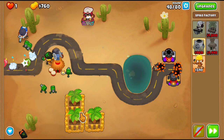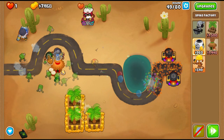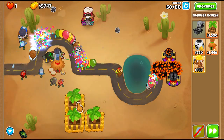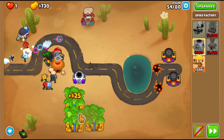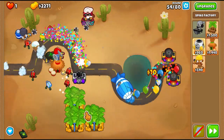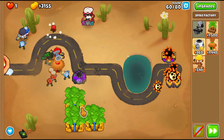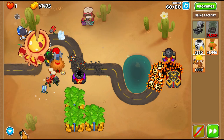We'll upgrade one of our spike factories to a 2-2-0 and then eventually to a 3-2-0. We'll go ahead to round 49 when we upgrade the engineer to sentry expert, and begin upgrading all of our banana towers to 3-2-0. We get another spike factory beside our village — this will eventually be our MOAB shredder, so it's a 0-2-0 right now. In just a second, I upgrade it to a 0-3-0. We'll go to the end of round 59 when we get a spiked mine for one of our spike factories, and a 2-3-0 upgrade for the spike factory beside the village.